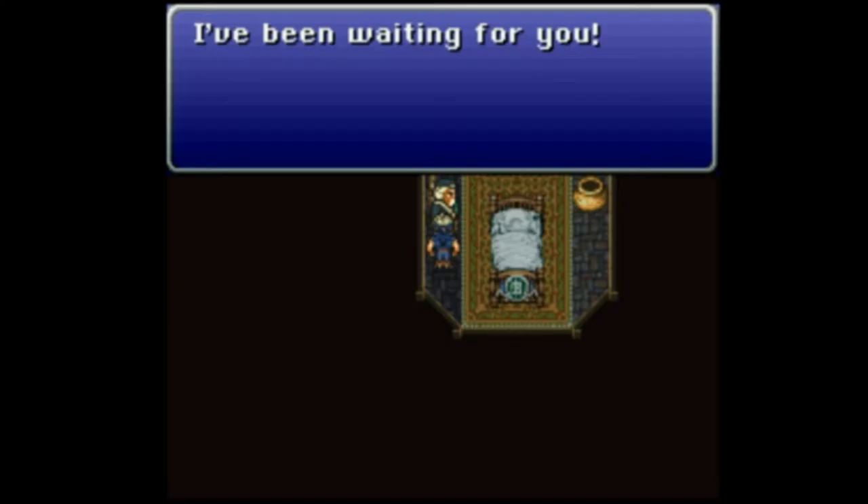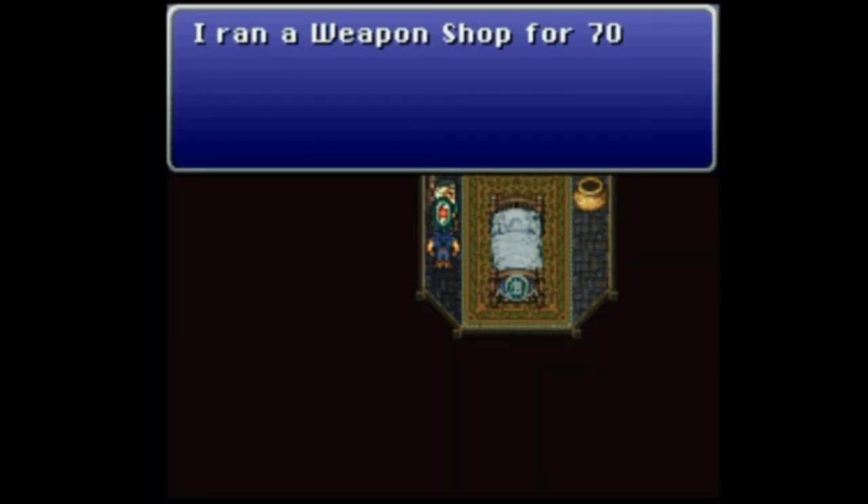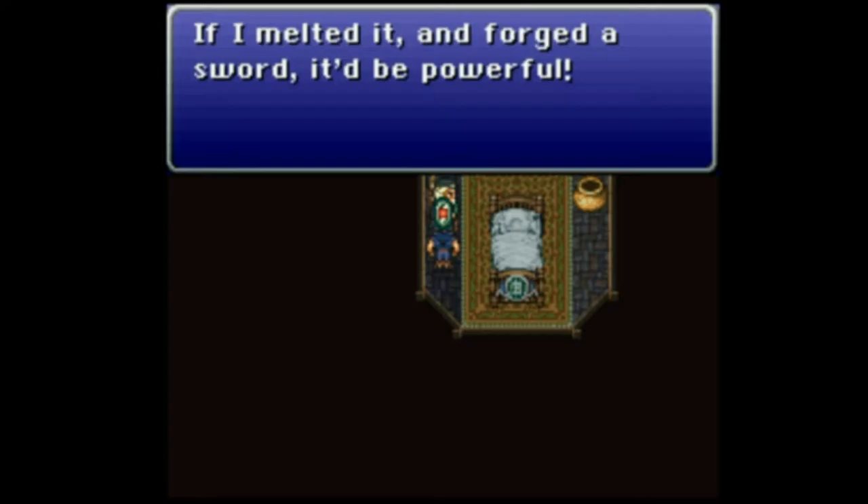Wait for the noise. There we go, noise stopped. The shopkeeper says something like: 'I ran a weapon shop for 70 years, but this stone is giving off an aura and I've never seen anything like it.' He offers: 'If you want, I could make it into a sword, or I could leave it as it is.'